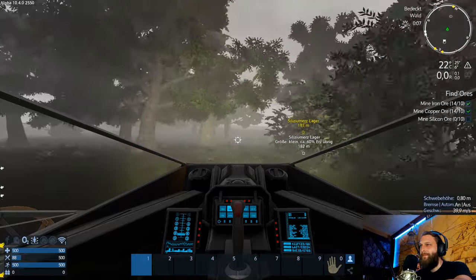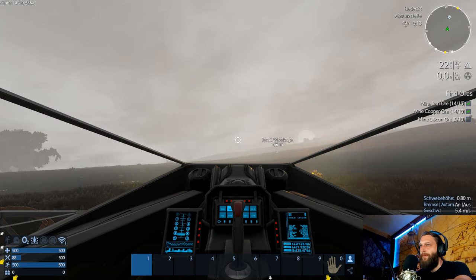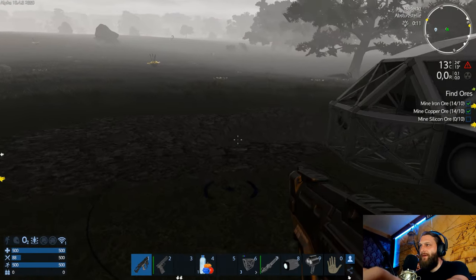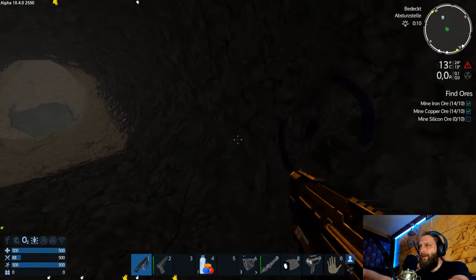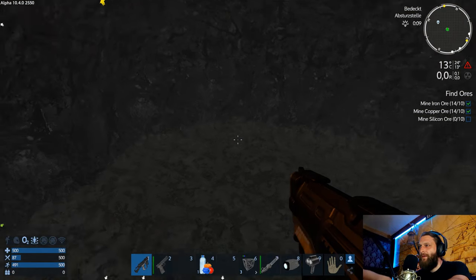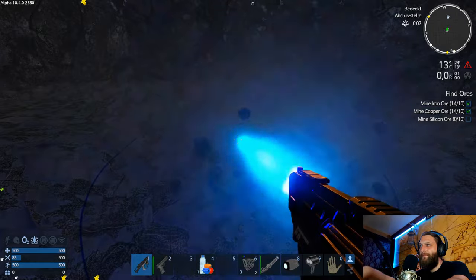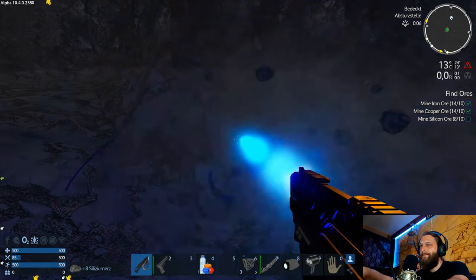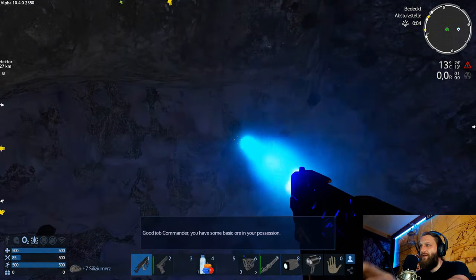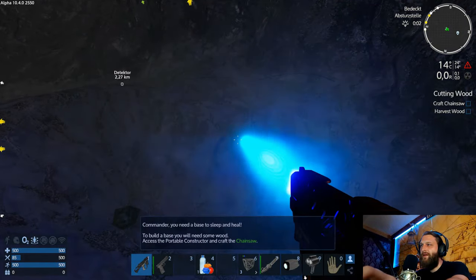Aus die Hütte und rein in die Mine. Oh, hier sind Löcher. Das ist ein bisschen heller – ich vermute mal, das ist Silizium. Ja. Good job, Commander. You have some basic ore in your possession. Habe ich toll gemacht – ich habe Silizium abgebaut.